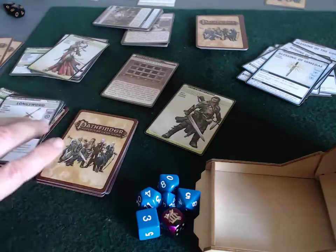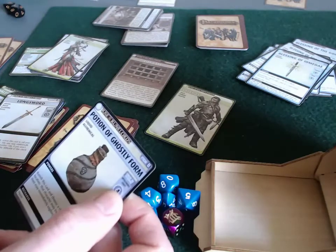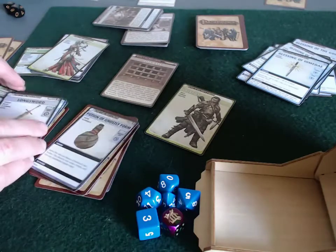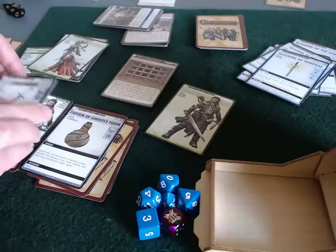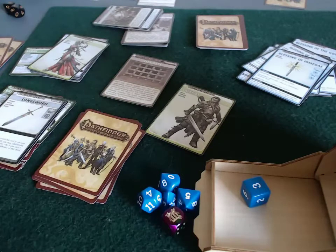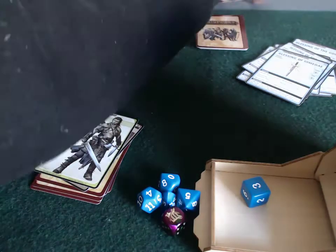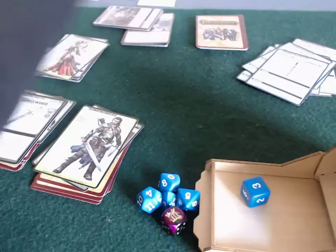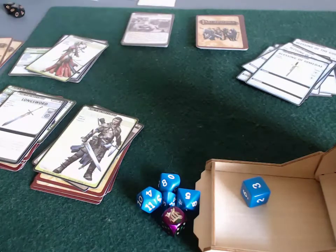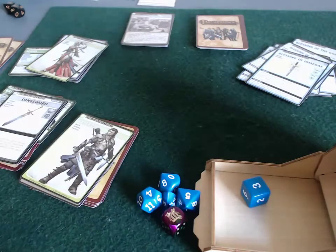At the city gate, Valeros explores and turns over a Potion of Ghostly Form. To acquire it he needs an intelligence or craft spell check of four. His intelligence is a d6, so there's a chance, but he rolled a three — that's gone. I hate that I keep getting these potential cards that are wasted because Valeros can't pass arcane or intelligence checks.